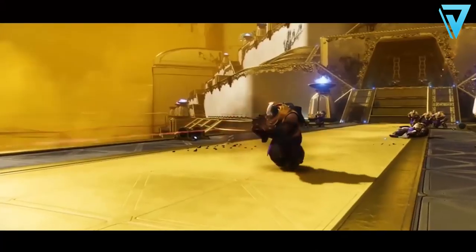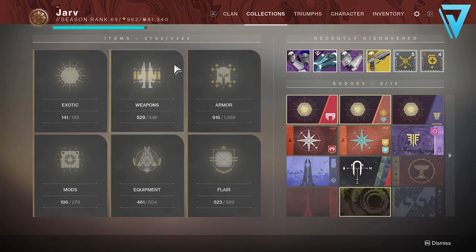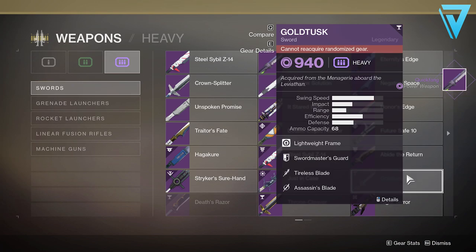So how do we do it? First of all you're going to need to be on a Hunter for this one. We're also going to need to head into our collections and look for a lightweight sword — specifically Quick Fang is an option, so if you've got this from year one you can collect it out of your collections. The other alternative is Gold Tusk, which you can get from the Menagerie, so if you don't have one jump into the Menagerie and grab the Gold Tusk. With that equipped, we simply need to jump into anywhere in the game, but you're going to need some power ammo to do this.